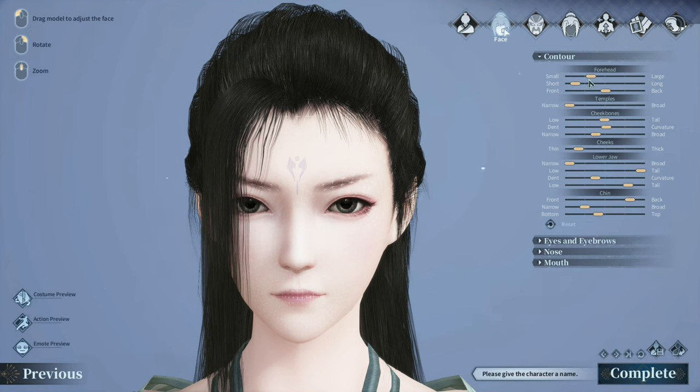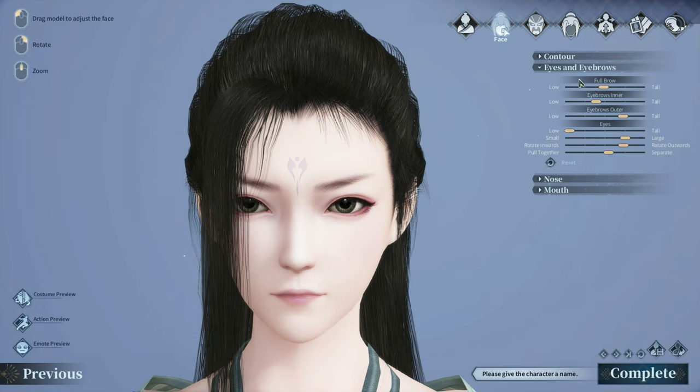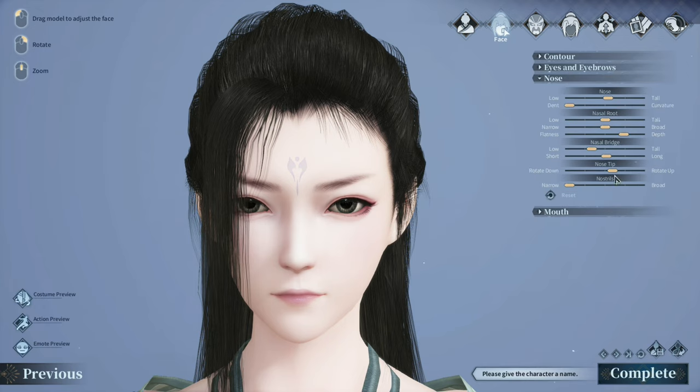In the Face tab we can change the forehead, temples, cheekbones, cheek, lower jaw, and chin. You can also change the eyebrows and eyes, and the nose — look, the nose is getting longer. We can also change the mouth. Now for the makeup — we can change the eyes, eyebrows, lips, and face. There's a lot of tattoos and face features you can add.